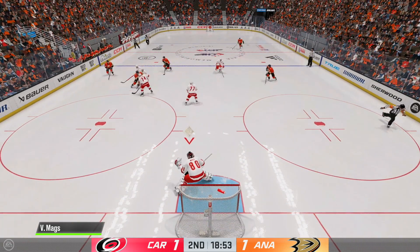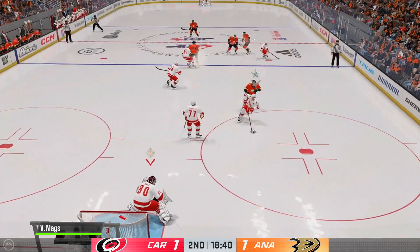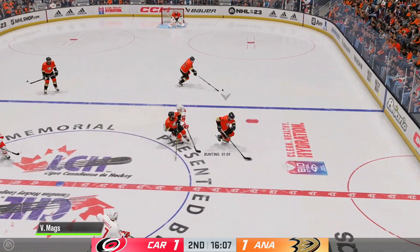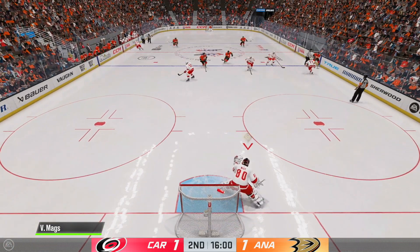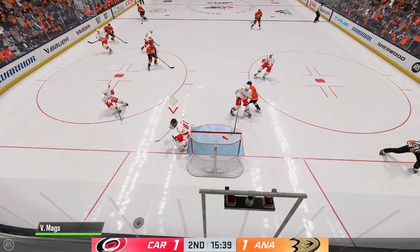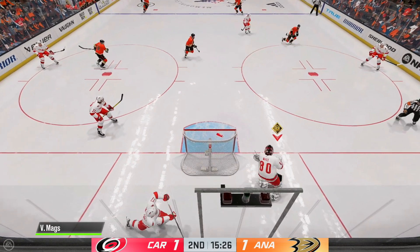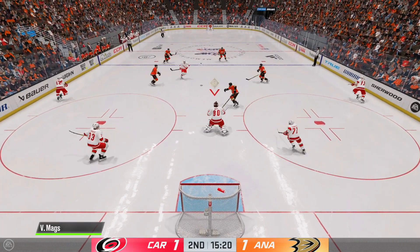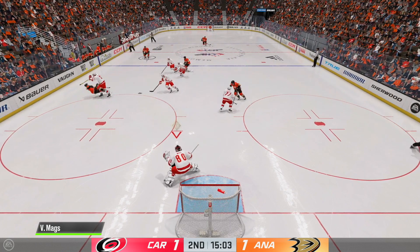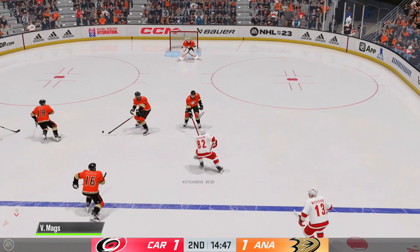I think we're delirious from this road trip — that's what it is with this team in front of me. The way we're playing defense right now, the Ducks may never get another shot on net. That blue line is inaccessible. What happened to being able to shoot on net like we did in NHL 22? EA doesn't want me having any fun — conspiracy confirmed.